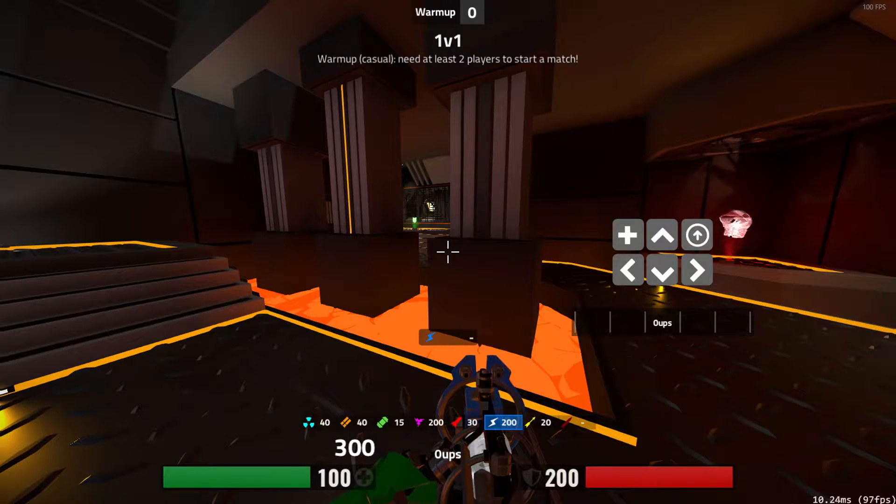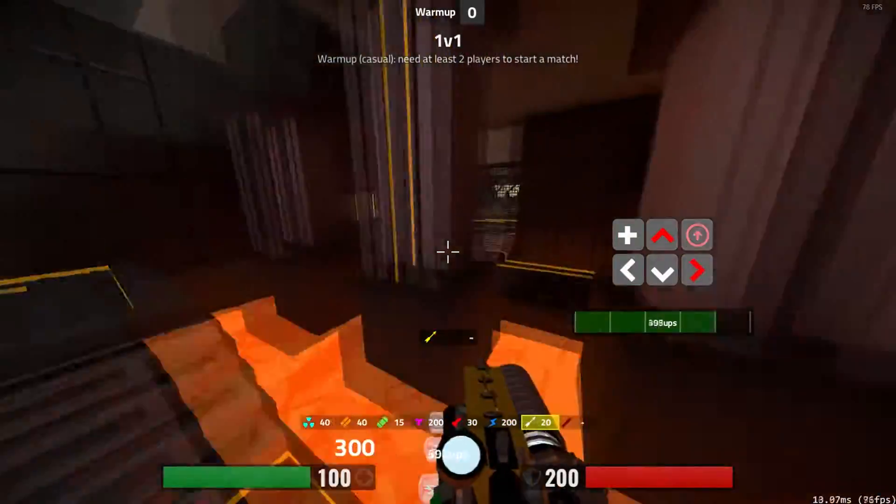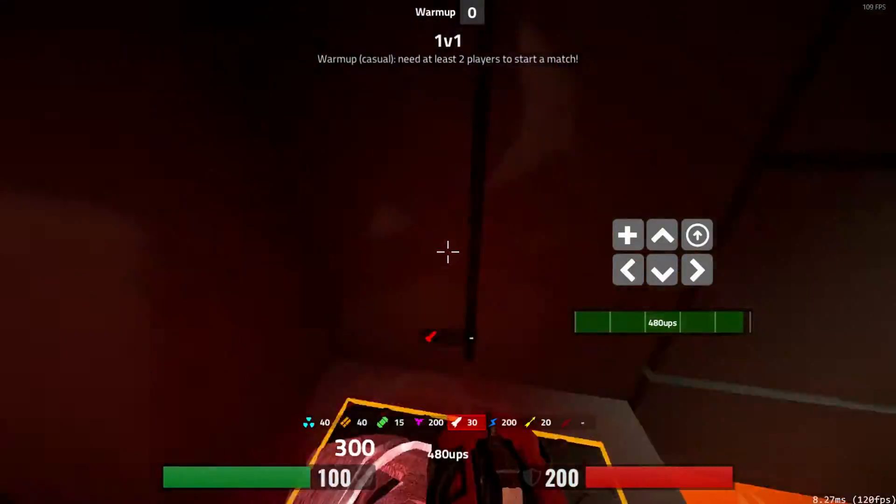A movement option you have on this map that's very aggressive and also really easy to do is say you're fighting someone for the red armor over here. You can do a double jump on these pillars and attack, get some really unexpected damage and probably take the red armor for yourself.